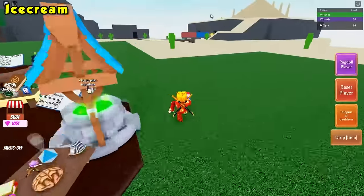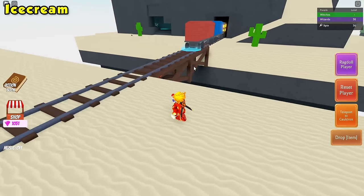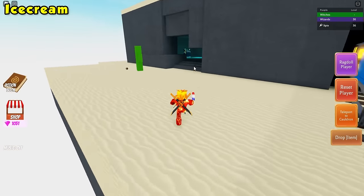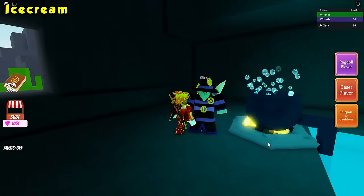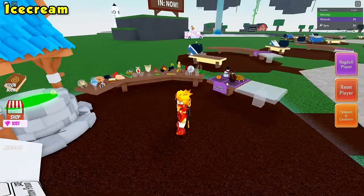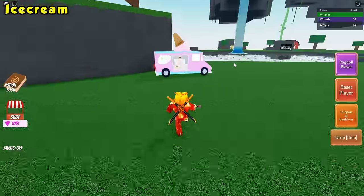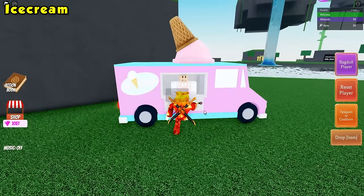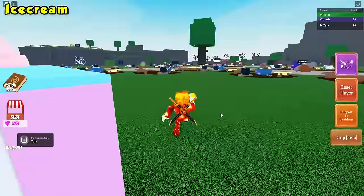Go ahead and talk to the ice cream guy one more time. He is going to give you a popsicle and now we have to deliver it to Glinda. She is the witch and she should be in the desert cave. Talk to Glinda, take the popsicle, teleport back to your cauldron and grab a paintbrush. Talk to the ice cream guy — he is going to give you a snow cone and now we have to give it to Oz.